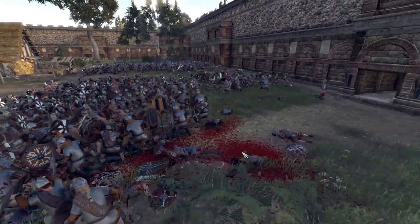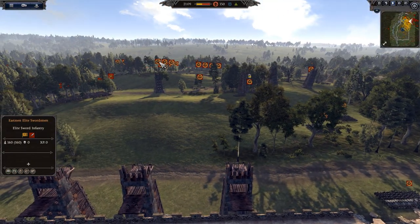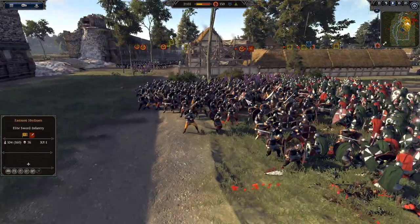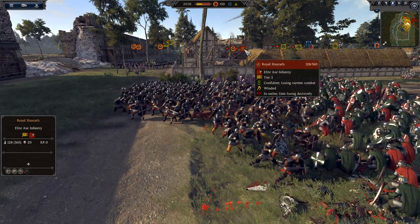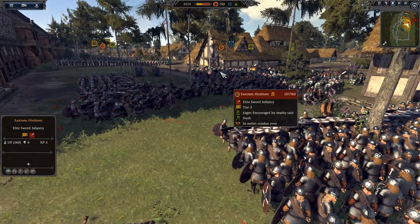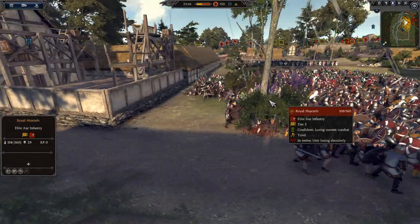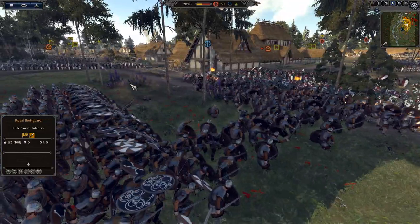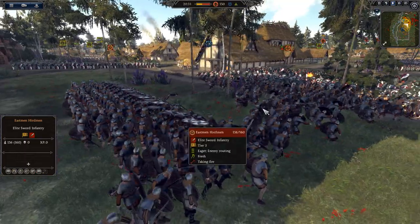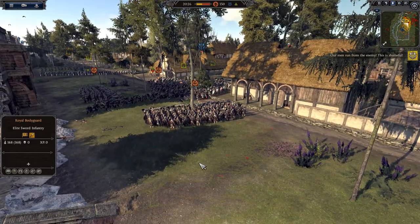Look at the blood spray over here - so much blood. Let's bring the HUD back up. Look at how much Dyflin still has back there - so many infantry units. Royal Huskarls getting cut down, down to 128 men. The Eastman Herdmen are now close to 100. Defender Royal Archers are getting shots into the backs of the attackers - these units are just getting wrecked. The archers are now switching their target on this side, firing into some of these Eastman Herdmen.